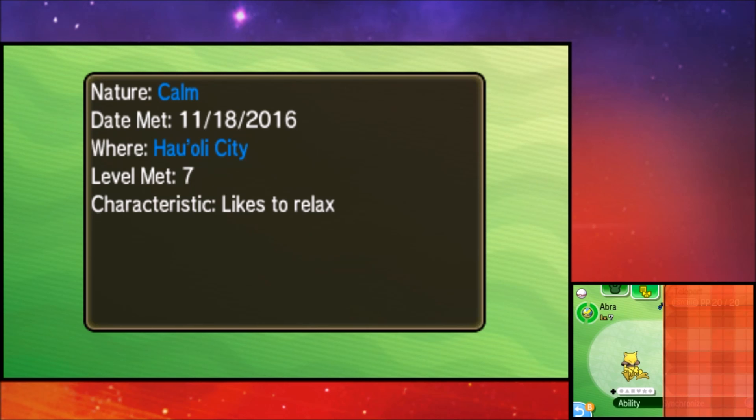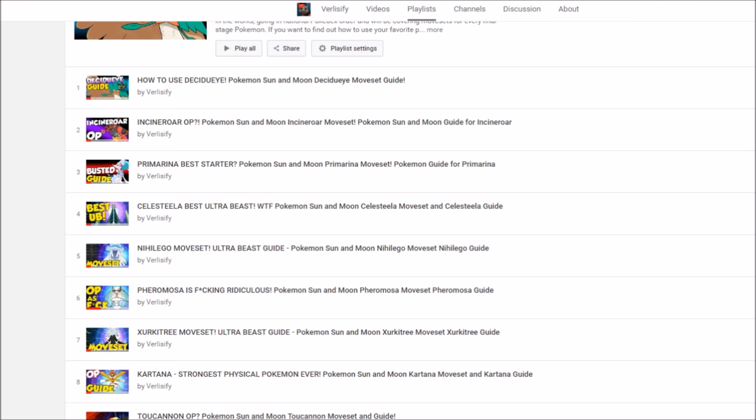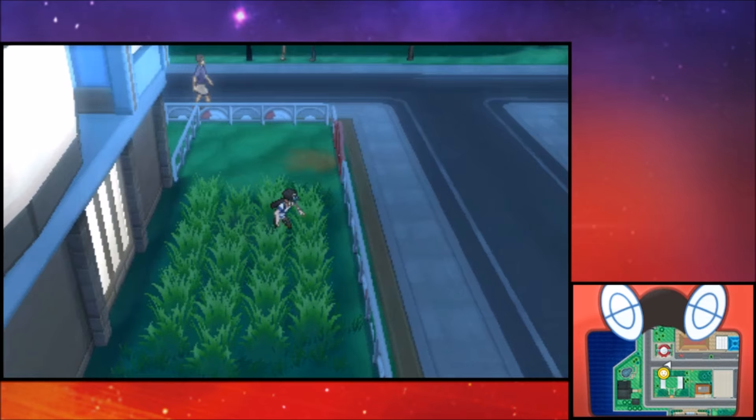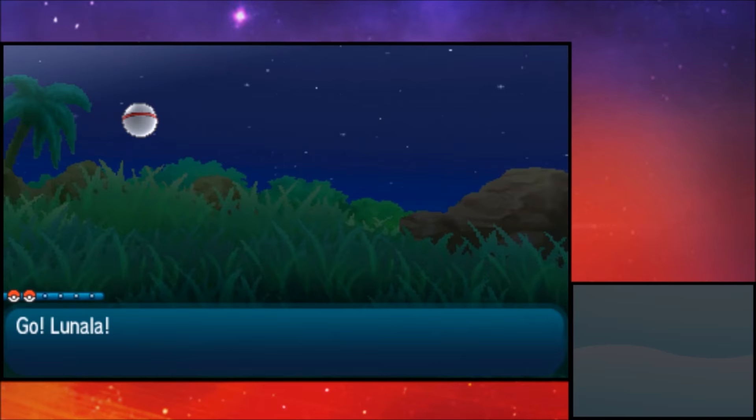You can look up guides for the specific Pokémon you're going for — I have Ultra Beast guides on my channel, or you can Google it. Once you know your target, line it up with an Abra of the right nature. For example, Pheromosa is very fast, but you really want an Adamant nature, so get an Adamant Synchronize Abra and put it first in your party. Importantly, a Synchronize Pokémon can be fainted and still apply the effect — so the level 7 Abra doesn't need to battle; it just needs to be in the party.